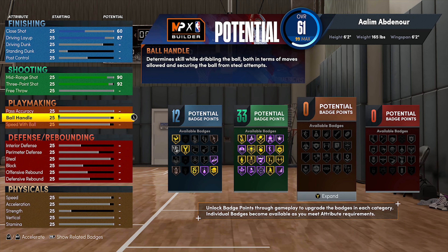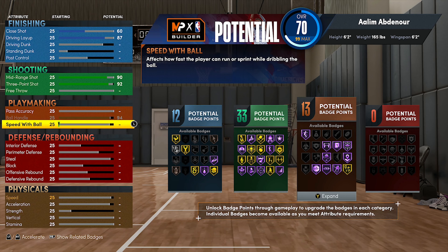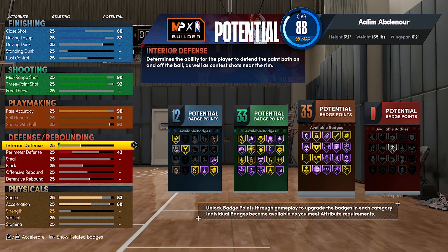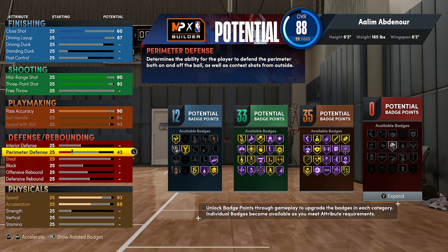We're gonna upgrade the ball handling, because Steph Curry practices that with tennis balls, so you gotta upgrade that — he's fast. The whole point of this build is to be small and fast, which is basically what Steph Curry is. He's small and fast, he dribbles fast, he shoots fast, that man is fast.